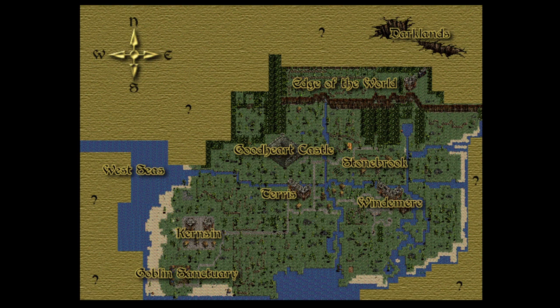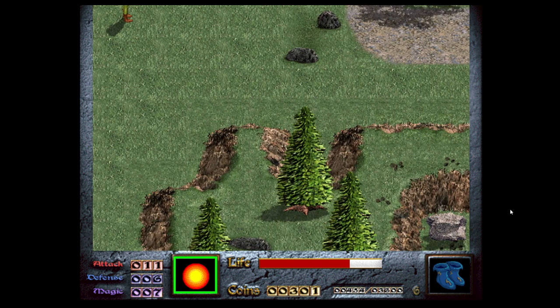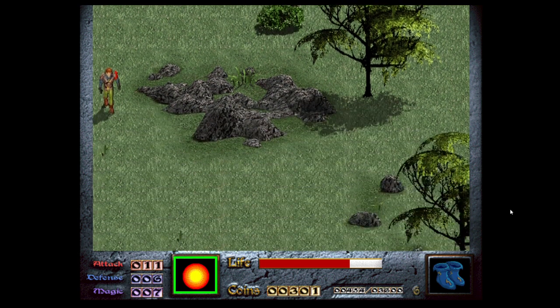We're at the bridge to Windermere. To get all these secrets and the potions, let's go up into Windermere and immediately go east one screen, and then go down until we get to a beach.